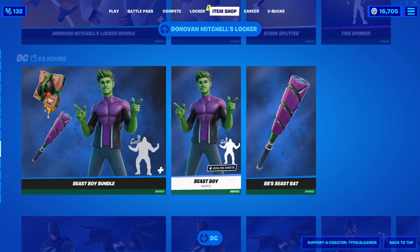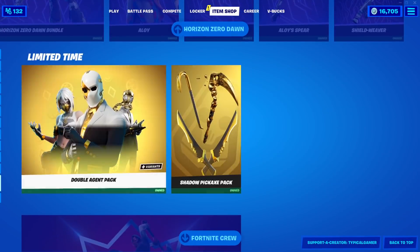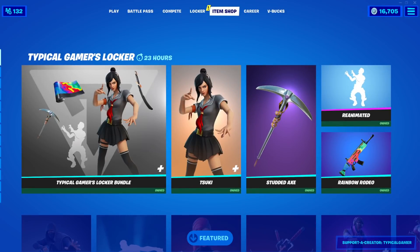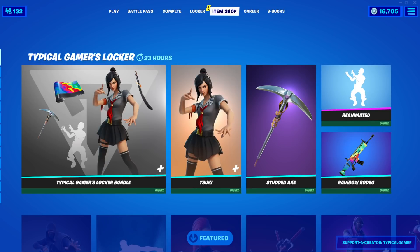All the locker bundles are still here — DC, Batman, Fortnite. Alloy is still here. Limited Time Fortnite Crew. That is it for the shop today. Hopefully you guys enjoyed. If you did, let me know with a like. Comment down below what you think about the shop, and subscribe for daily content. Have a good one, everyone. See ya, bye-bye.